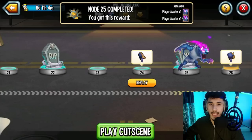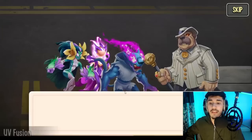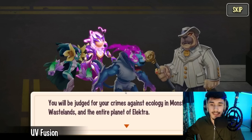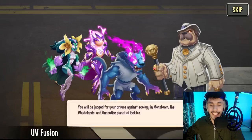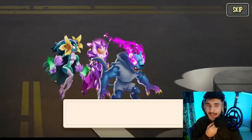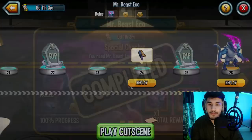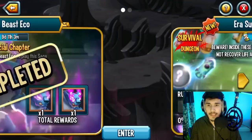We get two avatars — one animated, one not. The animated one looks really sick. Final cutscene: 'The time has come, Doncanine — we are bringing you to justice. You will be judged for your crimes against ecology in Monster Town, the wasteland, and the entire planet.' Doncanine: 'You will not find evidence against me — you'll see.' There were actually three monsters — I thought only two — and he says he'll be out in no time.